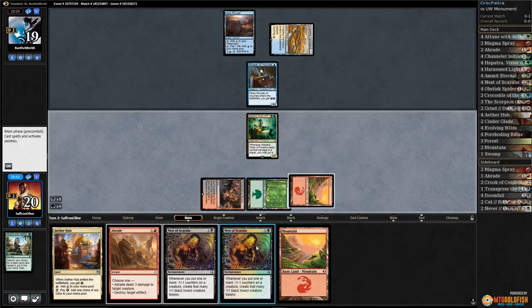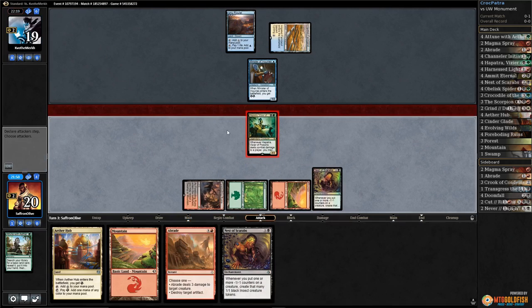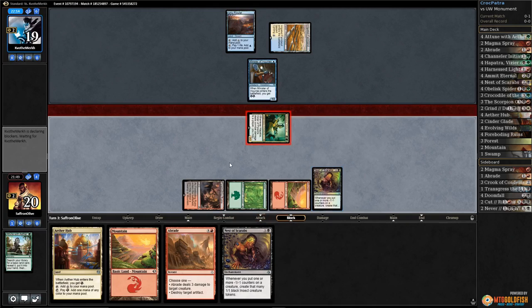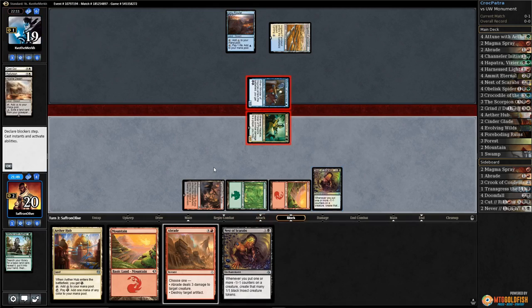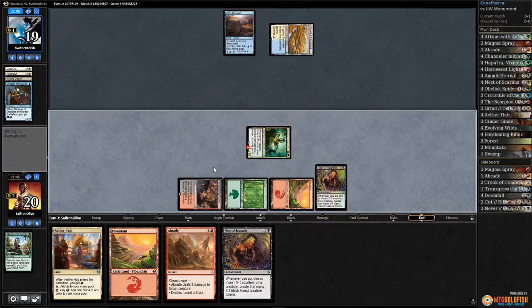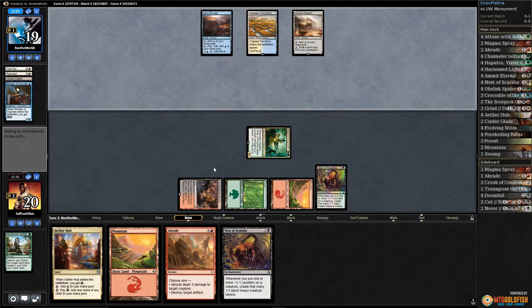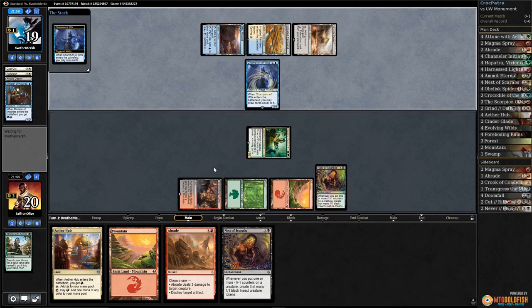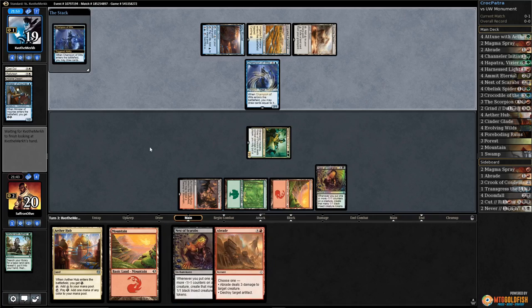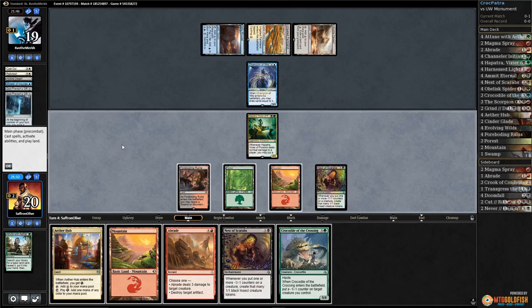Play them out, get down a Nest of Scarabs, go attacking. This works out pretty well — either our opponent chumps or we get a counter on their Minister. Opponent chumps, mills. Minister goes down without really doing too much damage. They didn't mill anything good — no creatures at all, just Hostile Desert and Champion of Wits. Champion does some drawing, some discarding. Two God-Pharaoh's Gifts! The milling to Refurbish — I mean, I think we just gotta go for it.